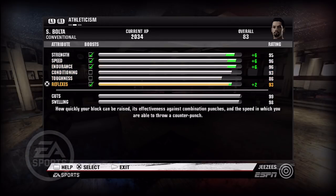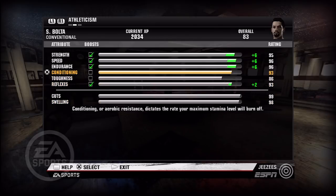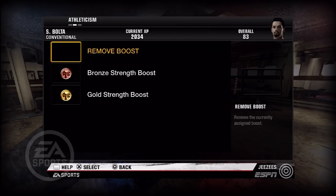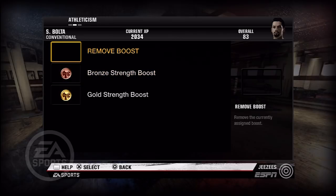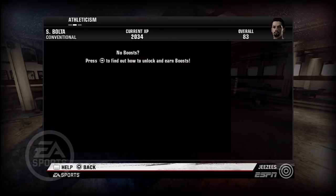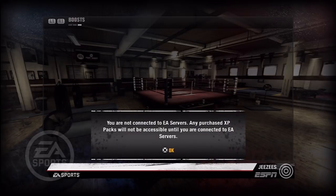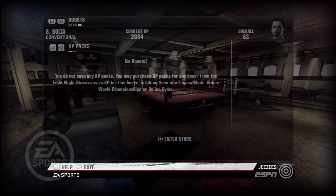If you take a quick look, here are the key attributes: strength, speed, endurance, conditioning, toughness, reflexes, cuts, and swelling. For the top attributes, there's a boost feature where you can permanently increase their strength stats or any of the key attributes. You can permanently increase them so they're always going to be at that plus-three to plus-six unit increment.